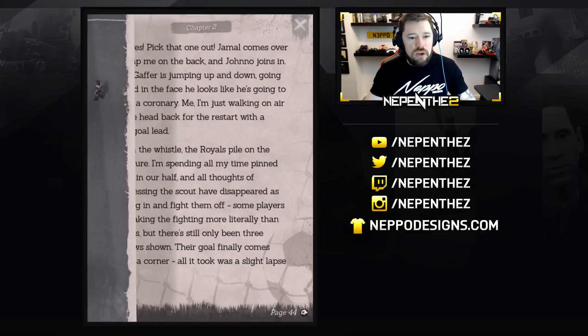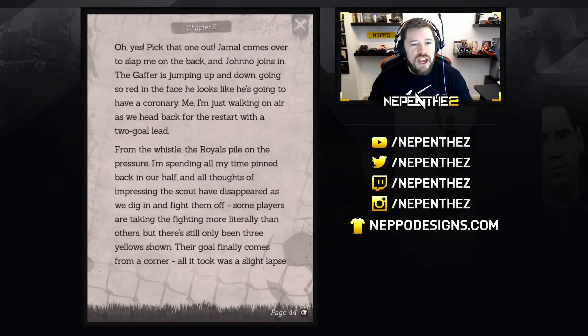There's space ahead of me to get into a shooting position, but their number four is moving across quickly to force me out wide. Jamal is up in support if I want to pass, although his marker is still with him. Why would I pass to Jamal there? This has got goal written all over it. Love a bit of that — boom. He's done it again! It's two — he's bagged two. Oh yes, pick that one out!